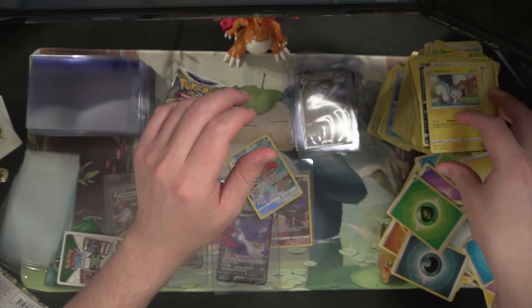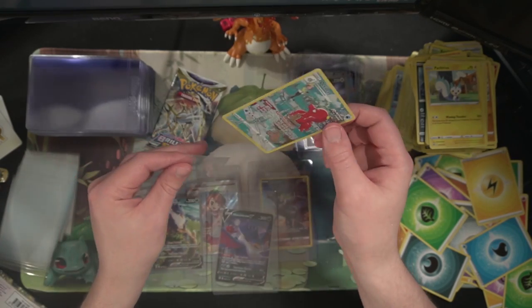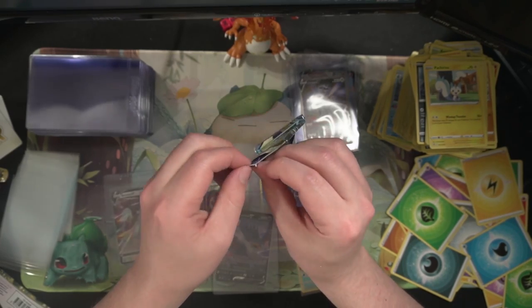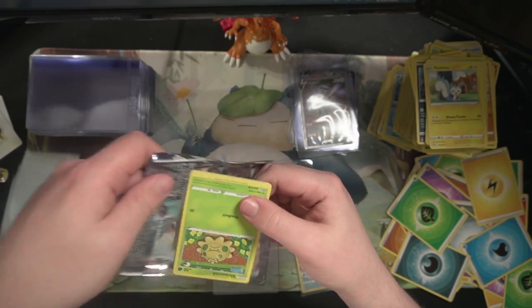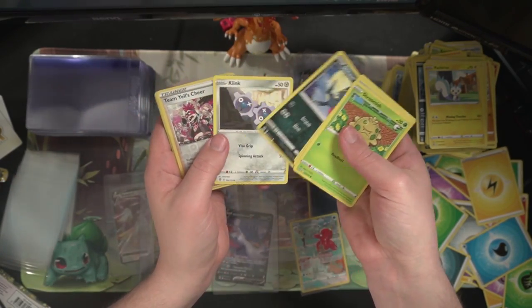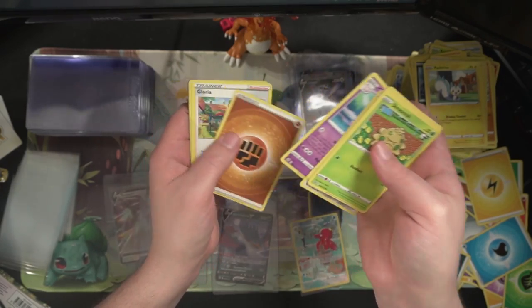Not the best pack but it's another pull — we'll take it. And our last pack: Shroomish, Piplup, Turtwig, Sneasel, Clank, Team Yell's Cheer reverse, and a Clefable.